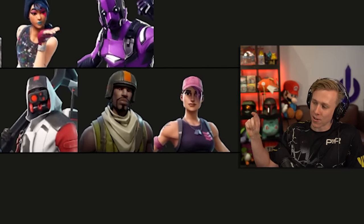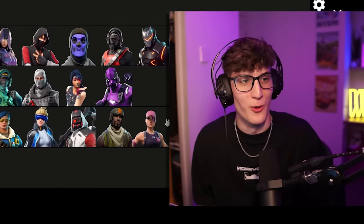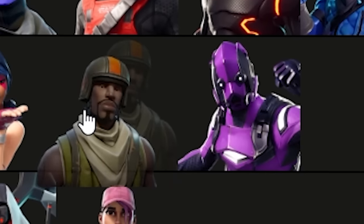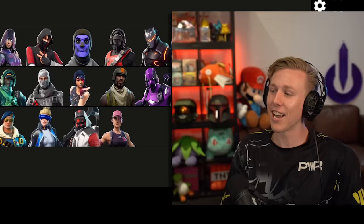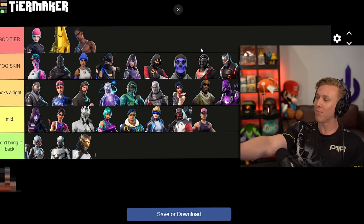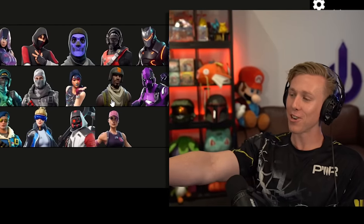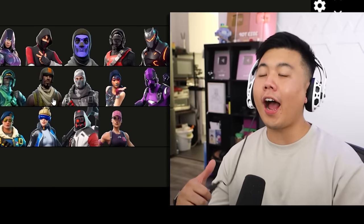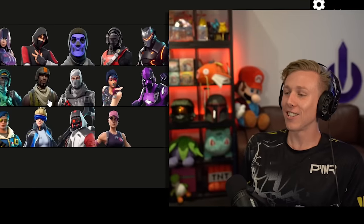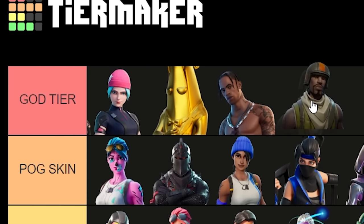Before the last skin, one creator asks to move Aerial Assault Trooper up to Looks Alright — even above the robot and above Reflex. After seeing the full body it looks so good. One creator even wants to put it in God Tier. The skin levels up significantly after seeing the full design.